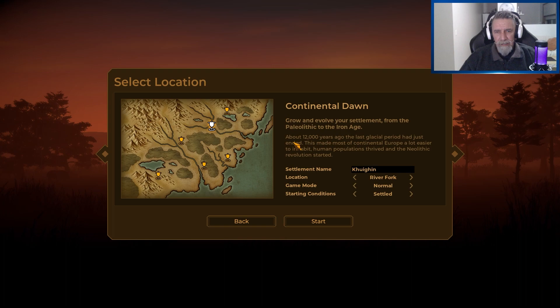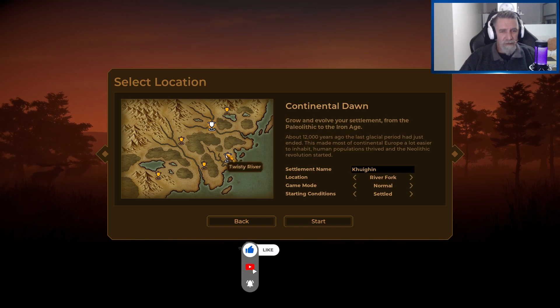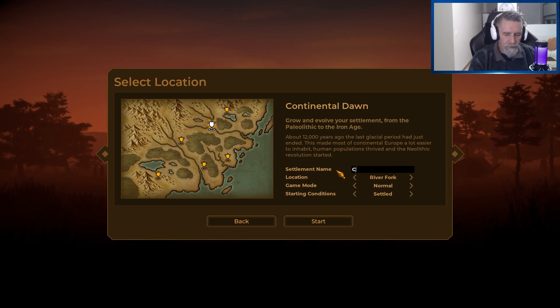The game's really about, as it says here, grow and evolve your settlement from the Paleolithic to the Iron Age. So you've got different starting locations. And I believe we can change the name — I'm going to call it Crow Claw. Sounds a bit caveman-ish.